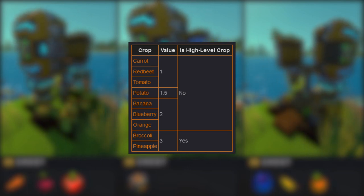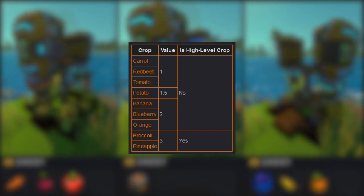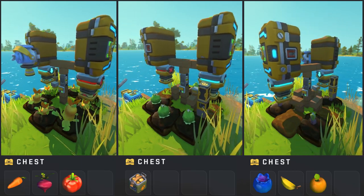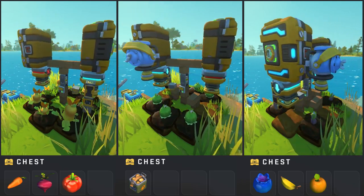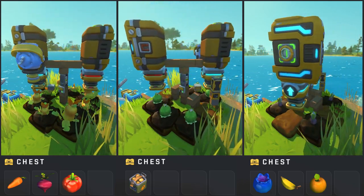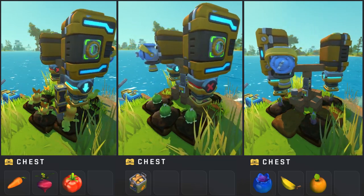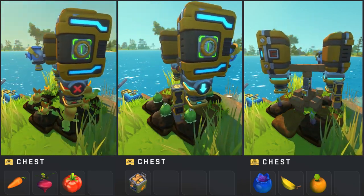The broccoli and pineapples have a value of three and are labeled as a high level crop, which means they will in all cases trigger a raid. There is no way to farm broccoli or pineapple without triggering a raid. The crops with a value of one can in theory have a maximum of nine, but with the circular design we can only have a maximum of eight. With the potatoes you can have a maximum of six, because six times 1.5 equals nine so it will not trigger any raids. With the blueberries, bananas and oranges you can have a maximum of four, because two times four equals eight, which will for sure not trigger a raid.